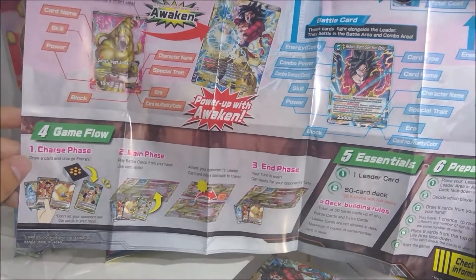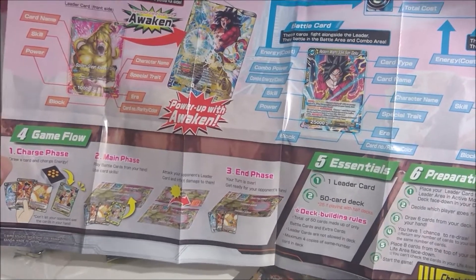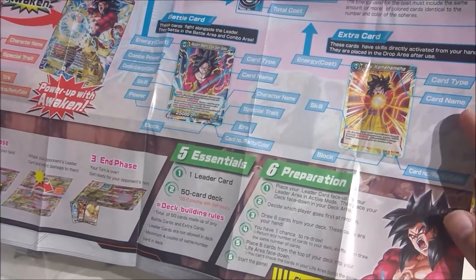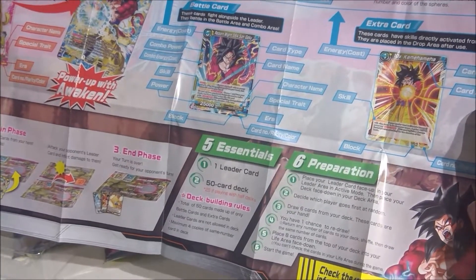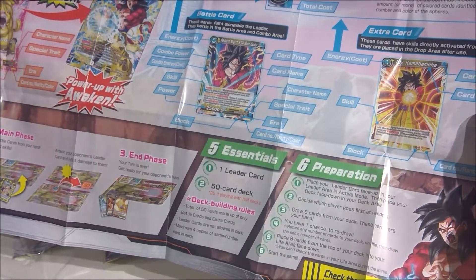You charge, just like Kaijudo. Main phase, play all your cards. And then in the main phase, you actually attack — I like that a lot about this game. And then you end your phase. Deck building is super easy: one leader, 50 cards, no more than four copies of a card. That's it.